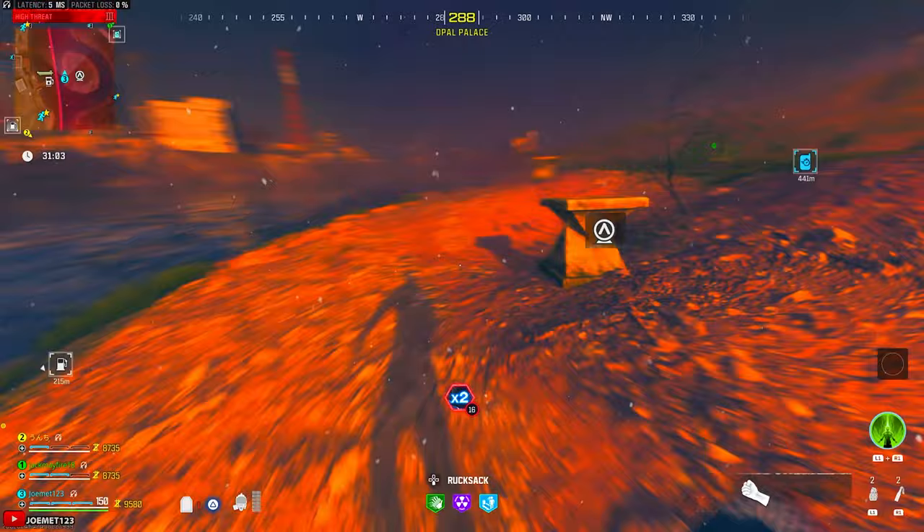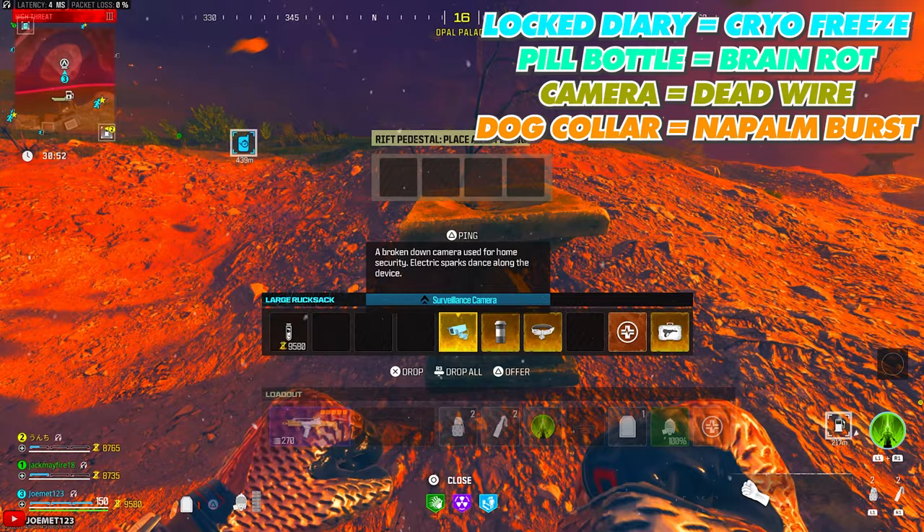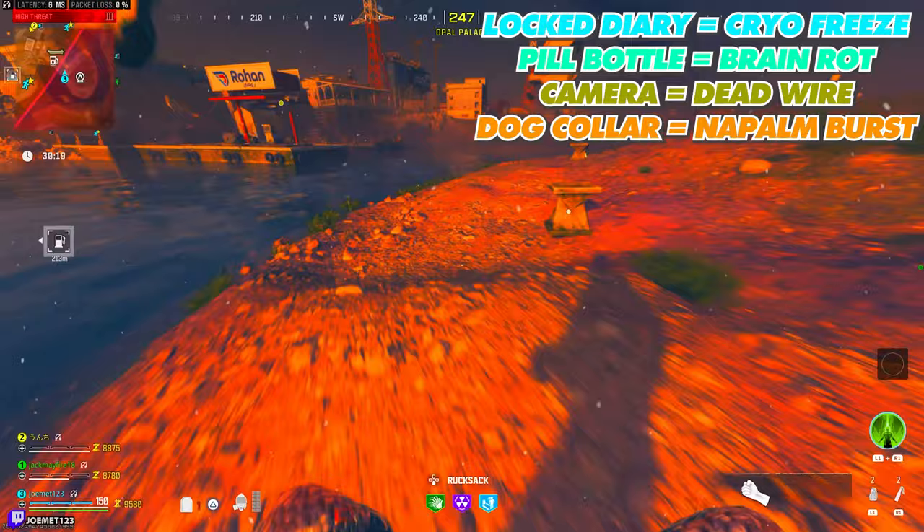It's directly across from the rift you went into for the Worm fight, and here there are four pedestals. Your job is to place down each of the four items into the correct pedestal. From left to right, place down the Locked Eye Ring to the Cryo Freeze pedestal, the Pill Bottle into the Brain Rot pedestal, the Camera into the Deadwire pedestal, and the Dog Collar into the Napalm Burst pedestal.